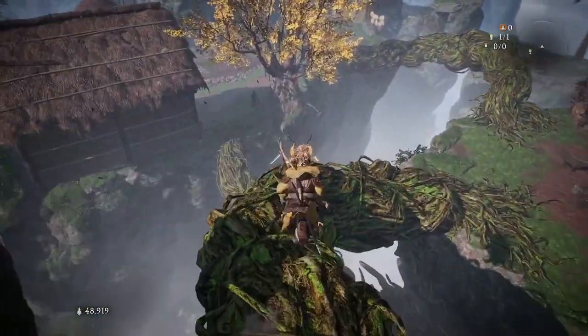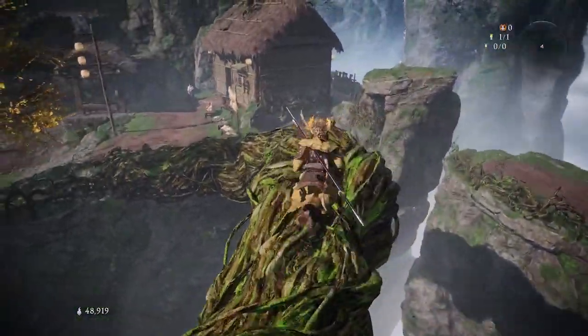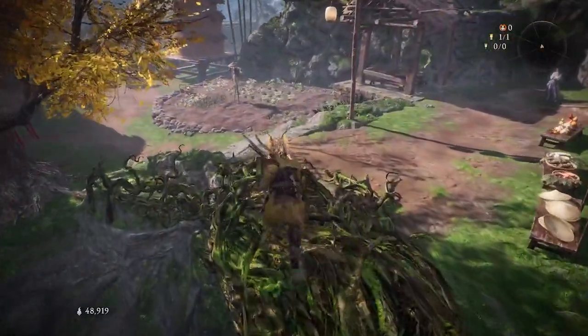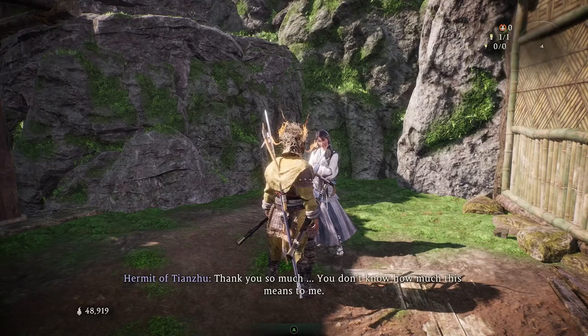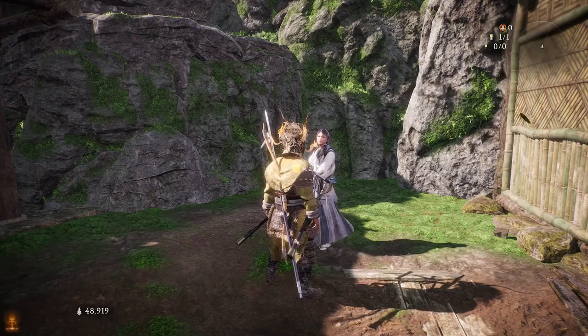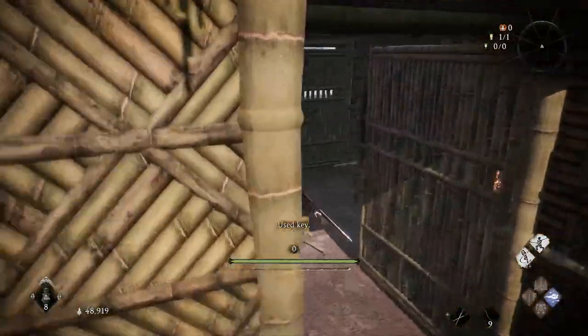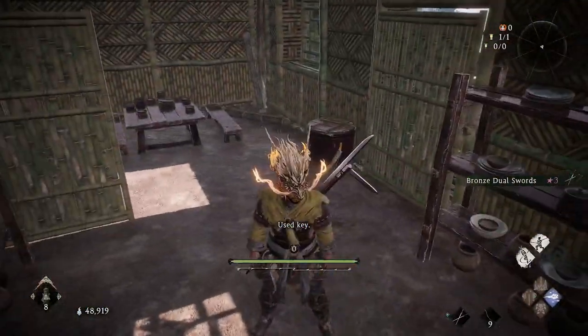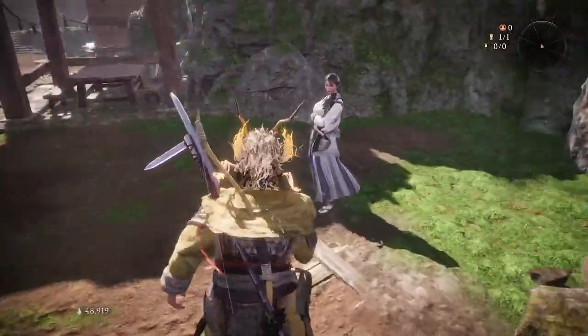Now that we have both of the keys, we make our way back down to the NPC and talk to her. After some dialogue, the hermit gets really happy and we can now open the door. Inside we are going to have some bronze jewel swords — they've got no upgrades, but they are three star rarity. The loot may vary for everyone.